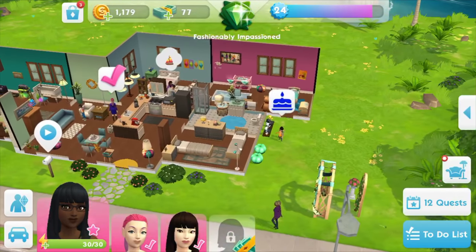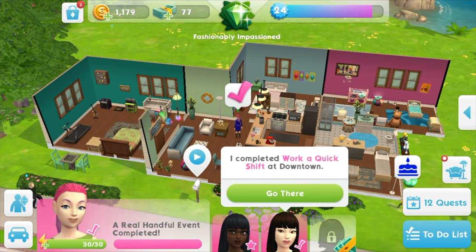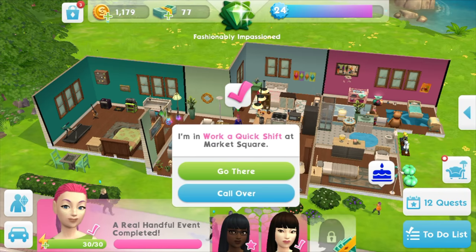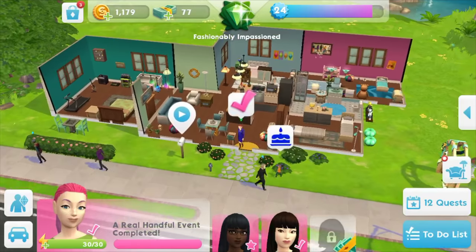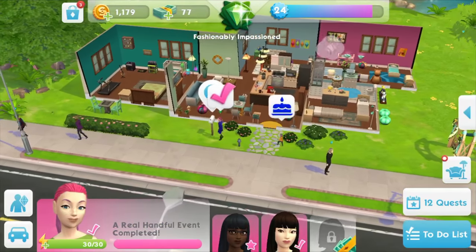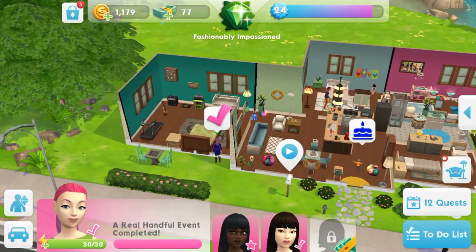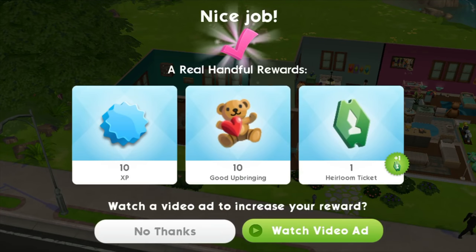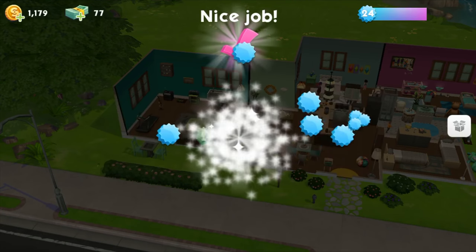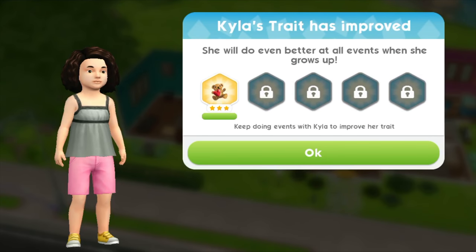Below here you can see three people. You can choose between them — that one is at work. So you can choose which one you want to play. Let's hit this pink thing. I finished taking care of the toddler.